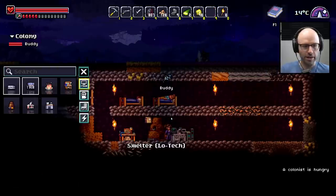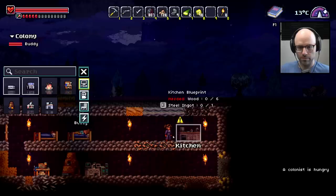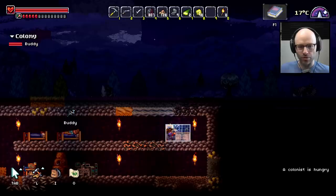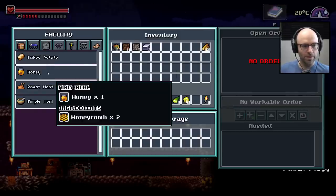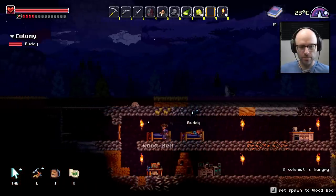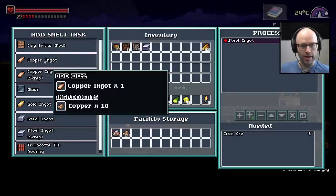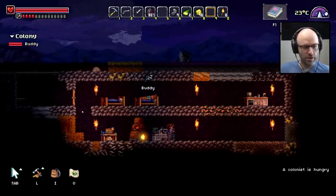Next step — could we also build like a kitchen? Let me get a kitchen going on the second floor. Just pop that down right there. No problem, Buddy — you go ahead and sleep, I'll build out our whole freaking life here. Don't worry about it. Now that we're in the kitchen, we can make a baked potato, we can make some honey, we can make some roast meat, make some simple meals. Let me go back to the smelter — I should just put all ores in this. We've got granite, copper — put some copper in there and then add copper ingots.